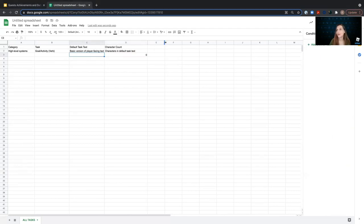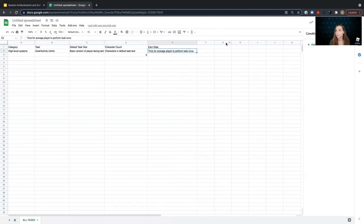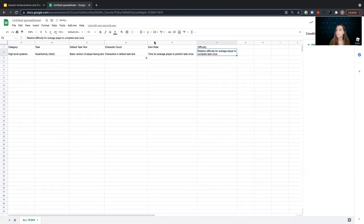Next, we're going to add a column called 'Burn Rate.' This is just the time for the average player to perform the task once. This is useful information to know so we can judge the difficulty of the task and how long it's going to take.